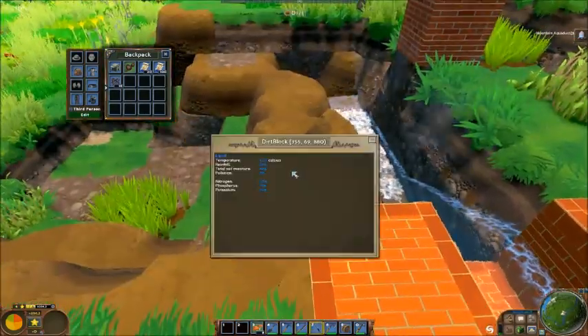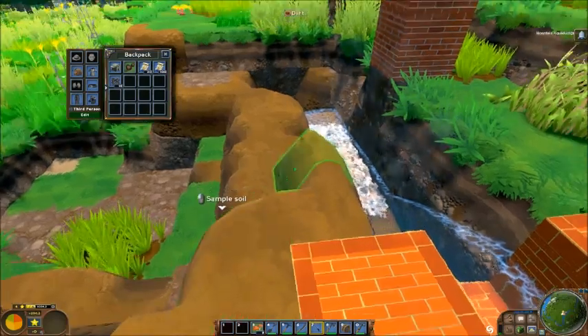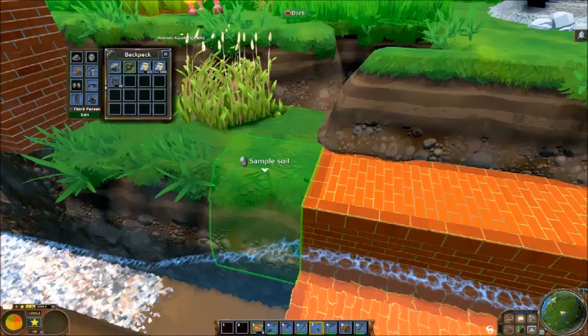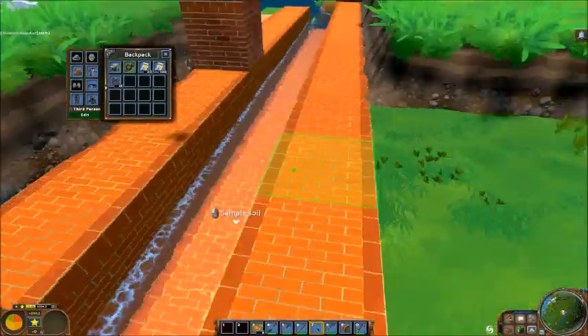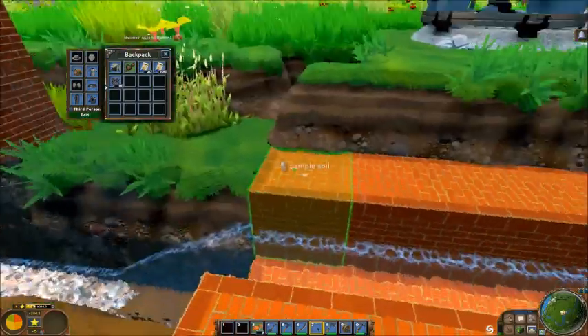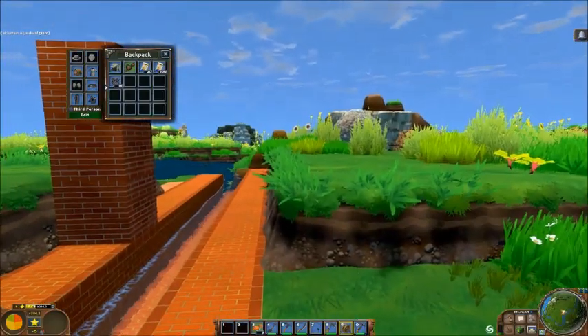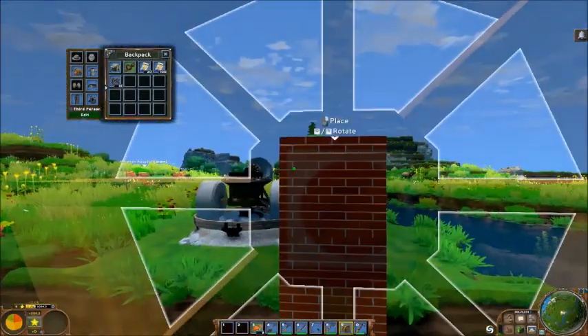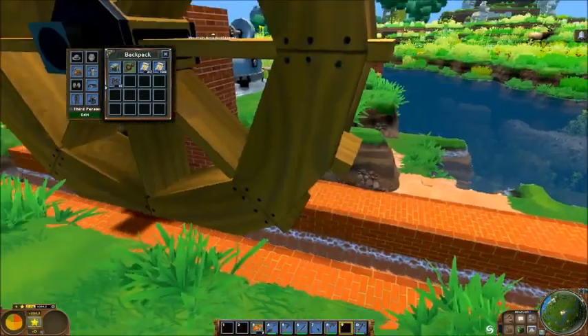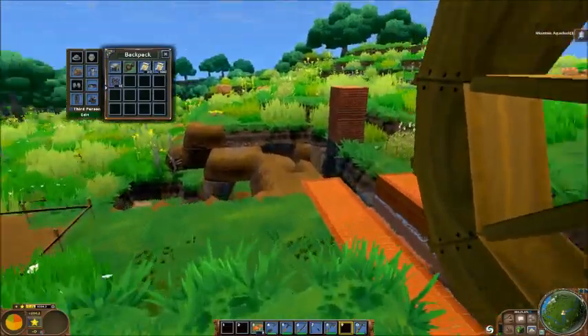I'm fairly certain that soil hydration isn't quite implemented in the game. So while it does look nice, its agricultural uses are limited. Also, while it's in the aqueduct, it doesn't count as moving water, so you're not using it to power anything.